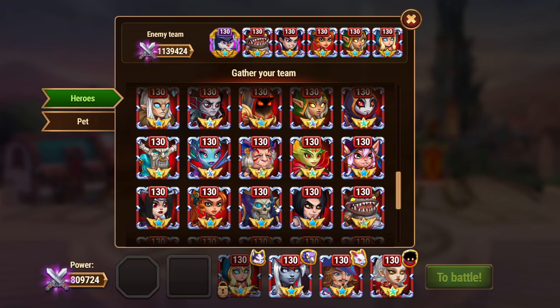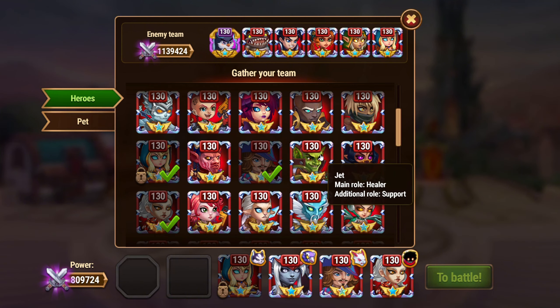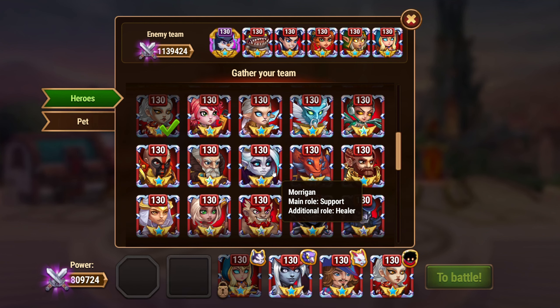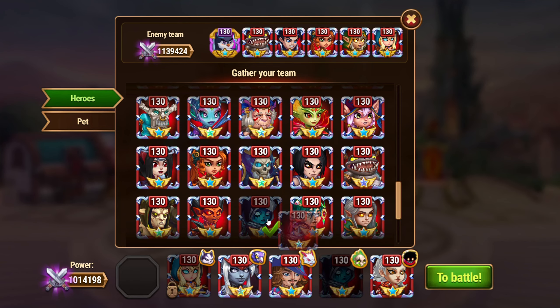Team 1 Composition: Ching Mao with Kane Pet Patronage, Kira with Vex Pet Patronage, Sebastian with Albus Pet Patronage, Aiden with Merlin Pet Patronage, Artemis with Fenris Pet Patronage. Team Pet: Kane.